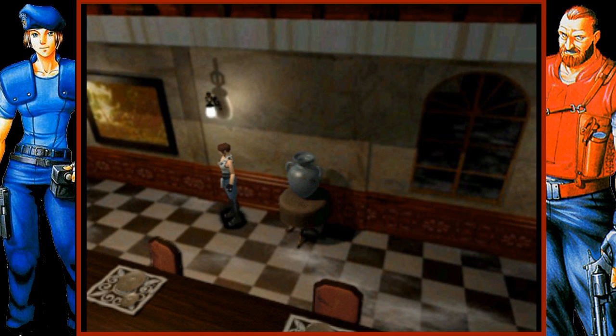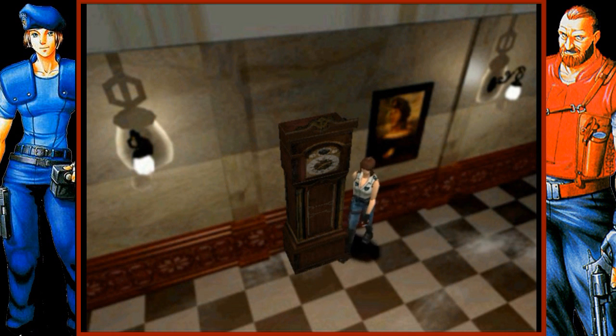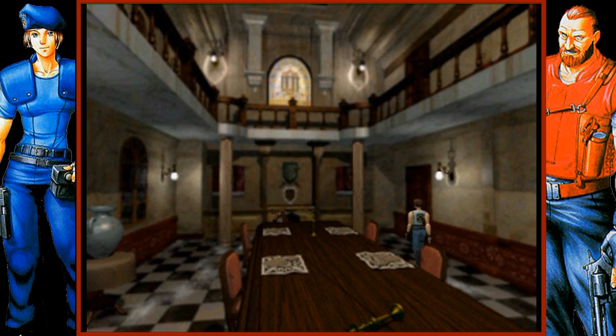If I hold down the Square button, the character will start to run. I can interact with objects and items by pressing X. A dusty-looking grandfather clock. And since I have a weapon equipped, if I hit the R1 trigger we'll go into action stance. From there, we can fire our weapon. I can also rotate in place and aim high or low, which makes a difference with some enemies. Press Square to shoot.